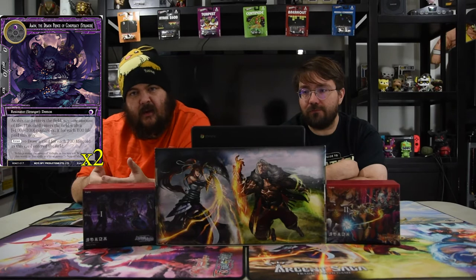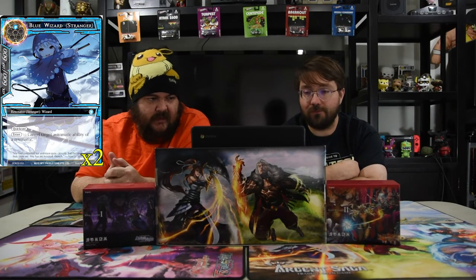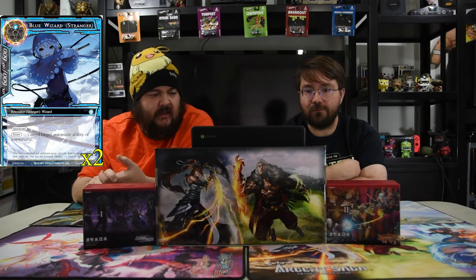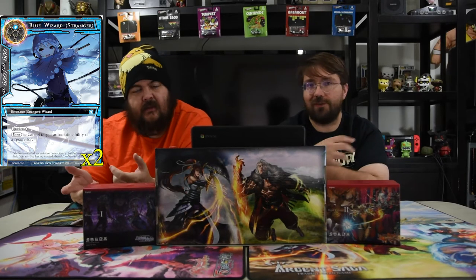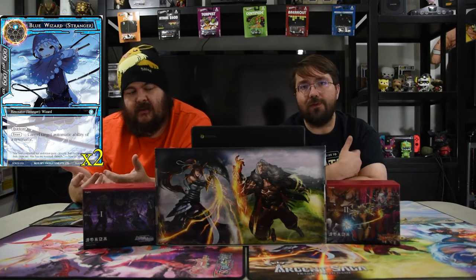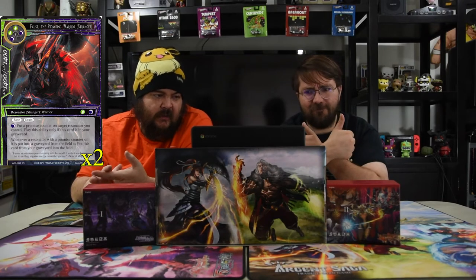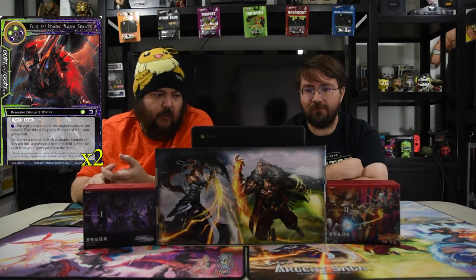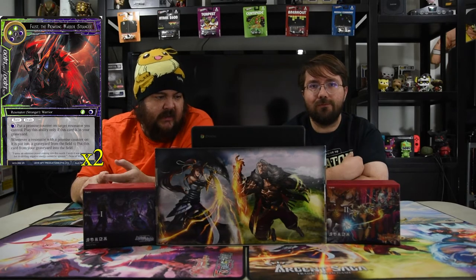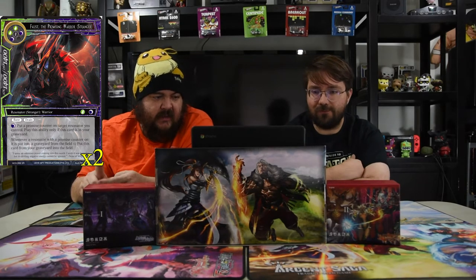So Amon is there to give you a lot of counters to make him pretty big and draw you some cards. He's mostly in this deck for another card we'll get to. The next one is Blue Wizard — one blue, Quick Cast, 6/6, enter: cancel target automatic ability of a resonator. We're playing control so you want to have some kind of counter. Next up is Faust the Promising Warrior — two green, two black, and one for a 14/14 with Bane and Drain. Pay a black to put a Promise counter on target resonator you control; play this ability only if Faust is in your graveyard.